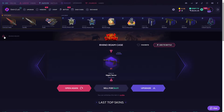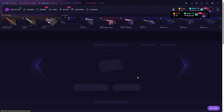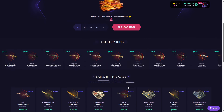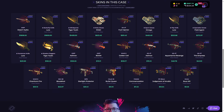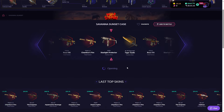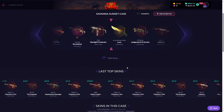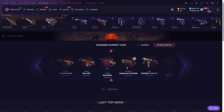It's okay, we'll open another one — the Safari Sunset case, let's go. What can we get from this one? Oh, Butterfly Knife M9 Bayonet — there are a lot of expensive skins in this case.